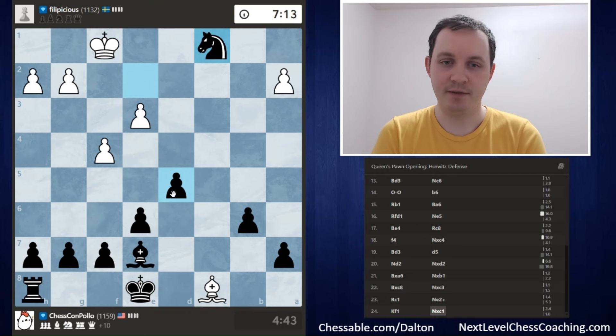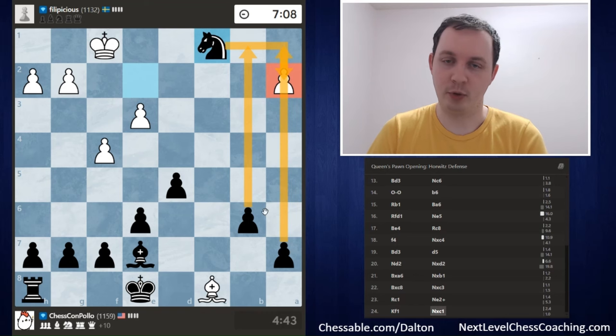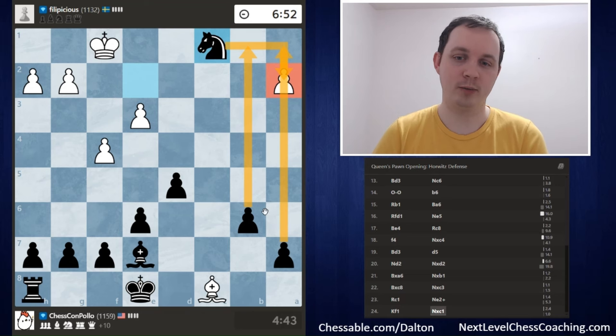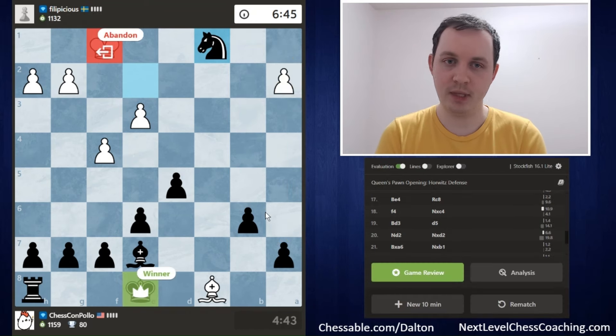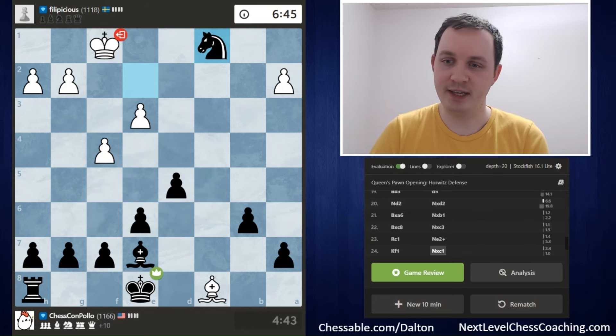We're just like Pac-Man jumping around attacking a bunch of pieces. I could take the a2 pawn, but it's even better to give the check on e2 and pick up the Rook on c1. We're just up a Knight, a Rook, a couple of pawns — a very big material advantage. It wouldn't surprise me if White ended up resigning in a position like this. If they don't, we're going to take the a2 pawn and push the a and b pawns up the board. Our opponent has lost the game.